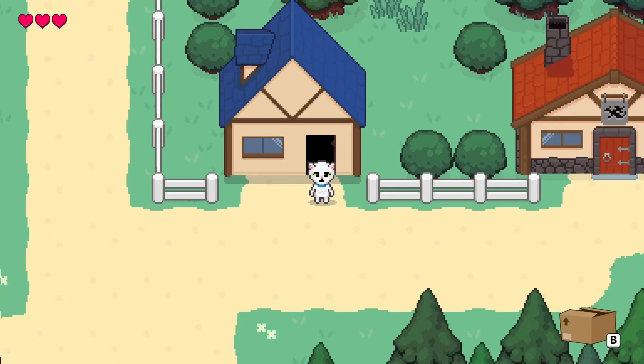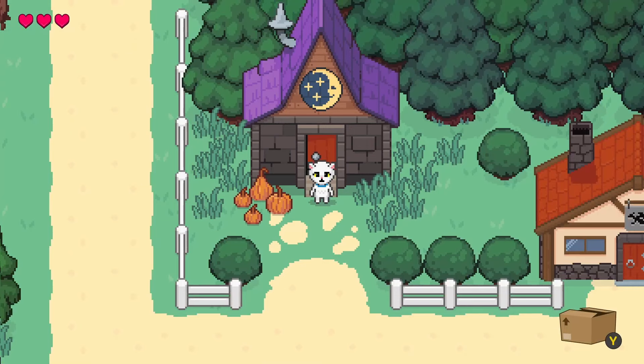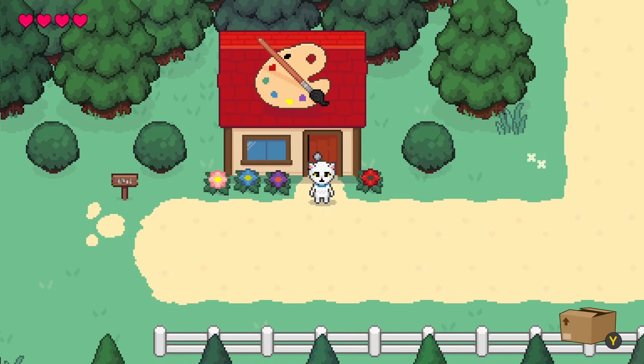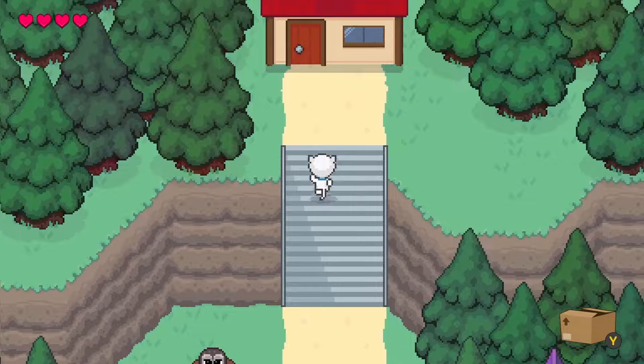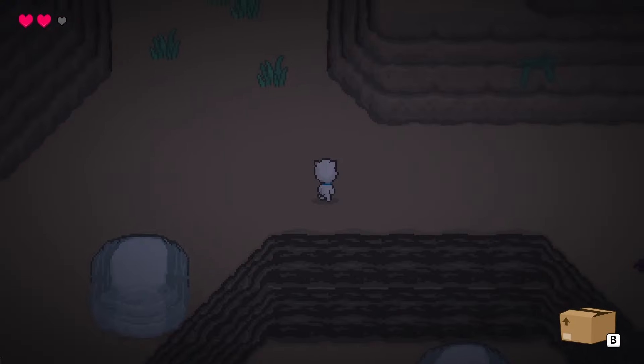The next thing was finishing replacing the crude placeholder art. I drew the exterior of the potion master's house and added these little pumpkins to her yard. Then I drew this pallet sign to attach to the art gallery's roof. And most importantly, I added the finale scene to the demo — Coco could now enter Nathan's house and actually finish the loop.